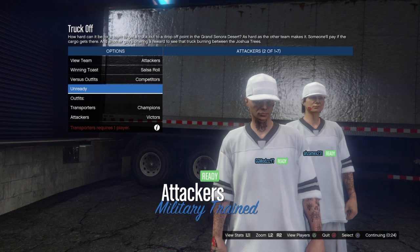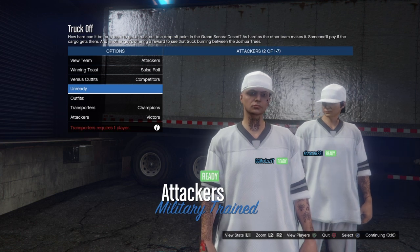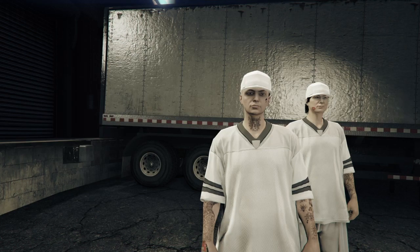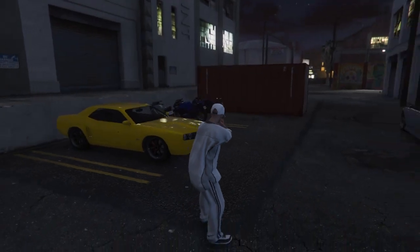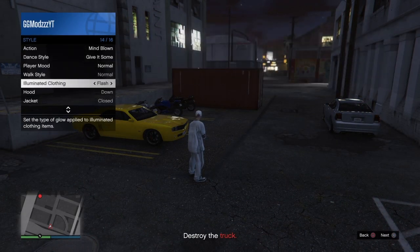Load into the Track Off and press left on the d-pad once to change to the competitors outfits. As the host, you'll see a brown modded jersey and a modded cap — the brown jersey is unobtainable. If you want the white cap, switch over to that section. Once loaded into the job, bring up your interaction menu, go to style, go down to illuminated clothing, and hold right on the d-pad on illuminated clothing, scrolling through all of them for about 30 seconds.